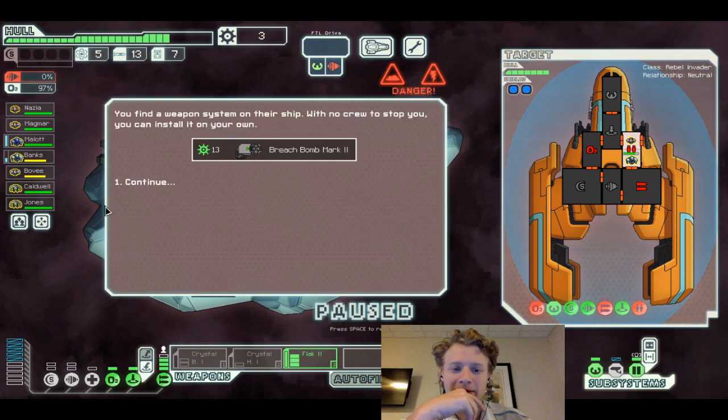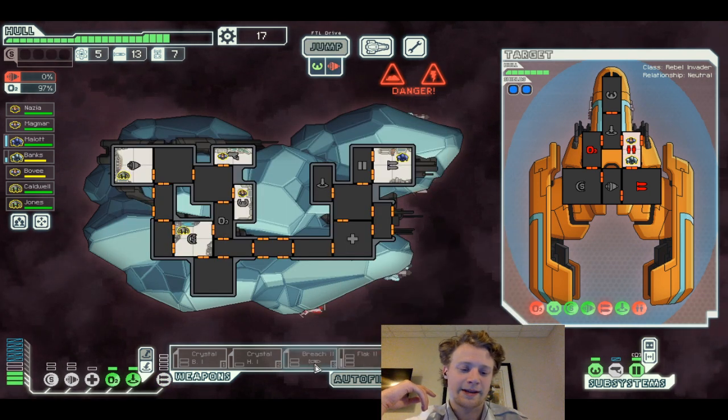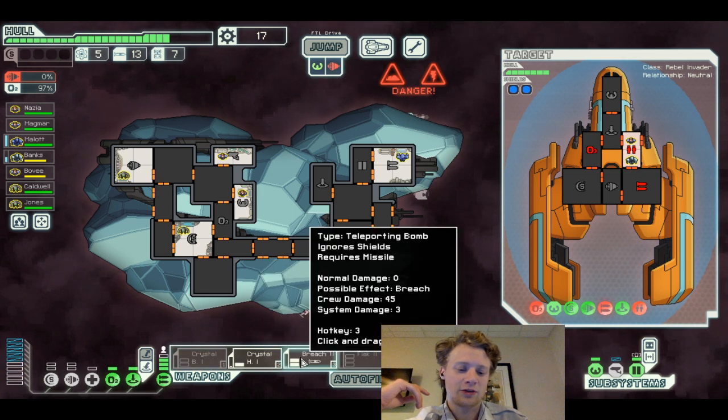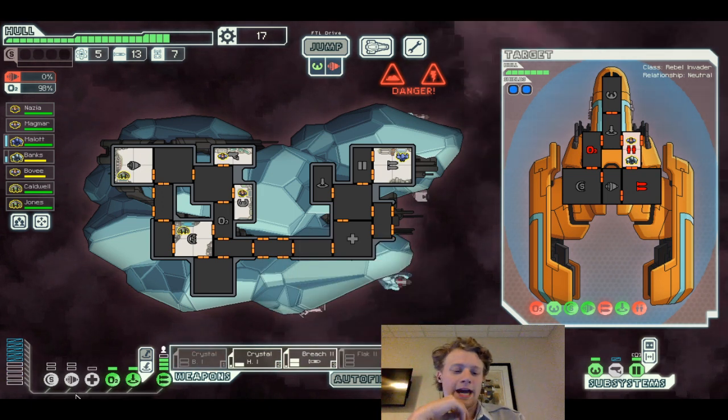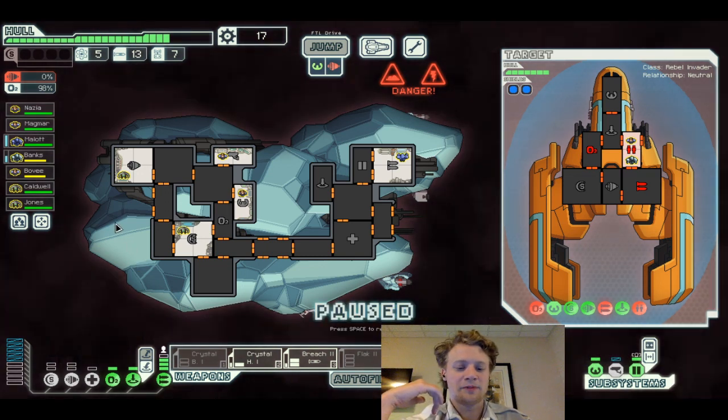You find a weapon that can be installed on your ship with no crew. Someone tries to stop you from installing it — okay, that's what I meant to say. This is probably what we're gonna use for right now. It's a little bit faster than the flak.